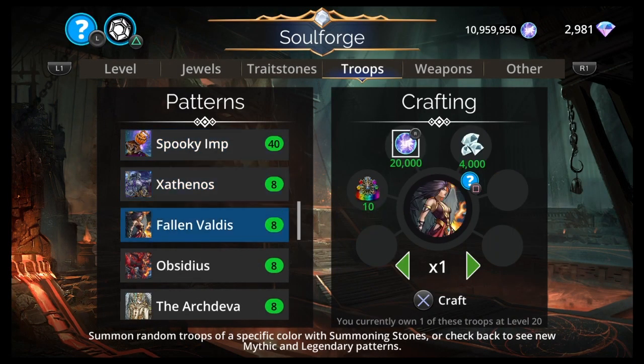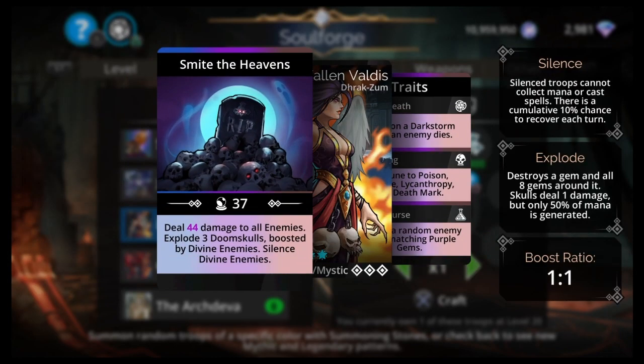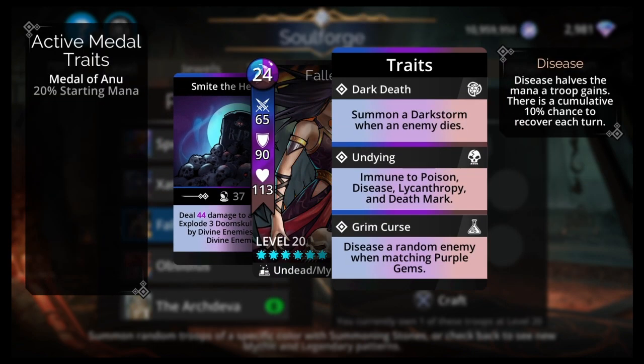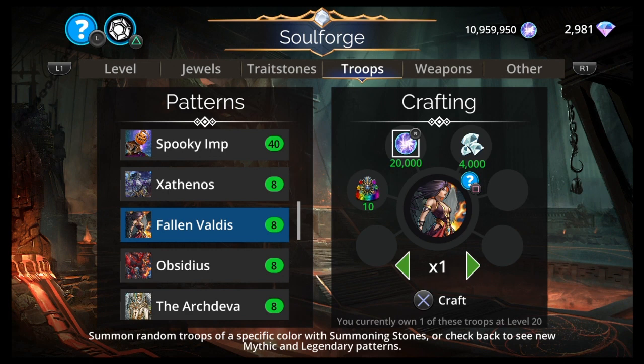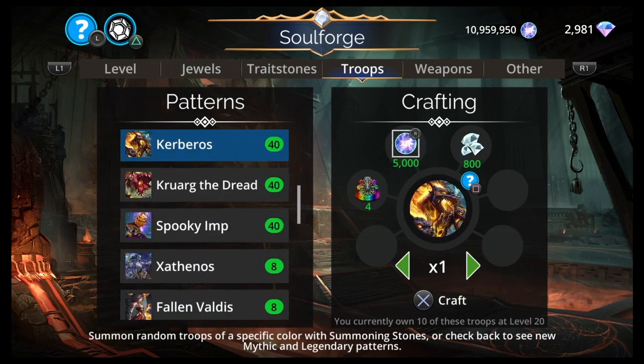Last and least is Fallen Vaudis — one of the worst in the game. 24 mana, Blue/Purple/Brown. Draxum, Undead, Mystic. Deal damage to all enemies, explode 3 Doom Skulls boosted by Divine Enemies, silence Divine Enemies. Weak damage, and it was supposed to be a Divine Counter that just never worked. The Divine Counter was them nerfing Divines, not Fallen Vaudis. So Fallen Vaudis is the worst choice — I'd rather have you choose any of the other three.